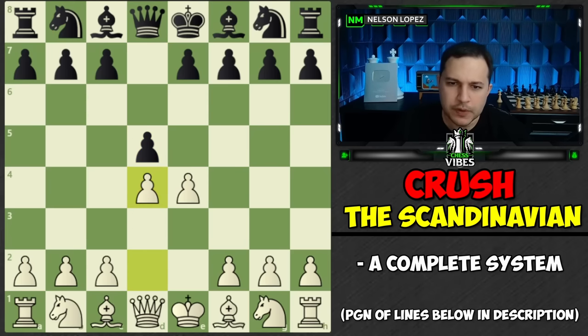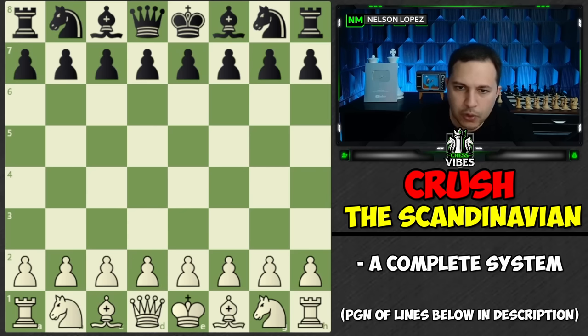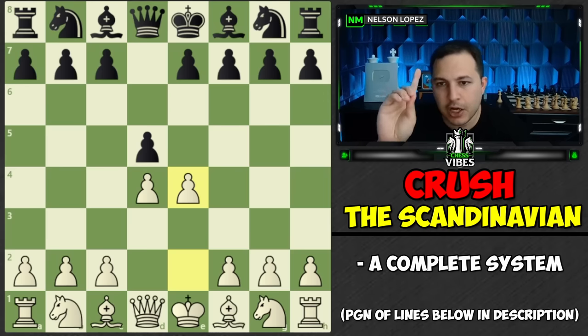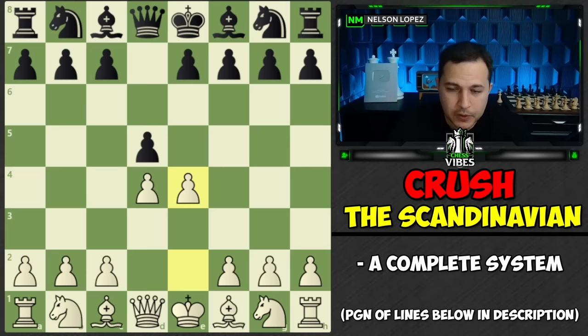At first glance, you might think that's a weird move. This is actually what's called the Blackmar-Diemer Gambit, and it could also arise from the moves D4, D5, and E4. The idea is that it takes your opponent into unknown territory. This is not an opening that Scandinavian players are going to be familiar with. The positions you get out of this opening do not look like the positions from the Scandinavian - they look totally different. That is a huge factor that you should not underestimate.